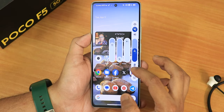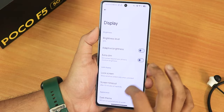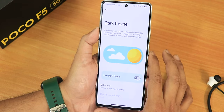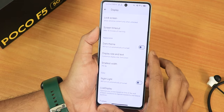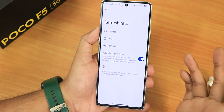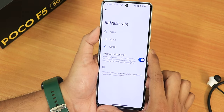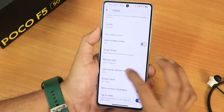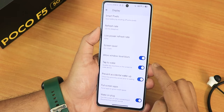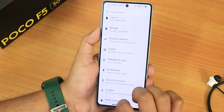In display settings there is a screen demo, screen attention, dark theme with pitch black option, and a refresh rate selection allowing you to set 90Hz. There is also adaptive refresh rate and a low power refresh rate option settable to 90Hz. Other options include allow window-level blur, double tap to wake, and prevent external wake-up.